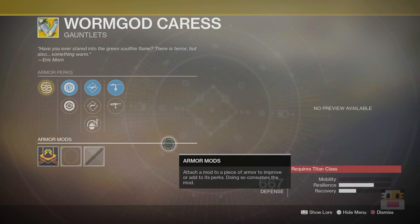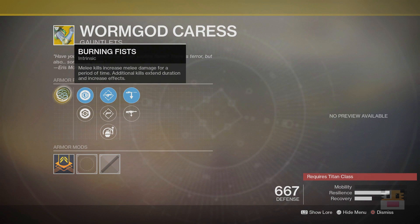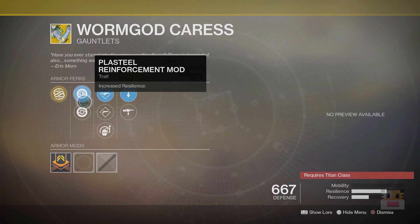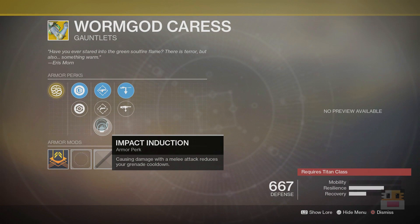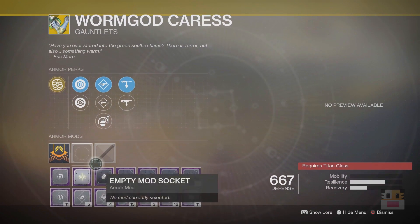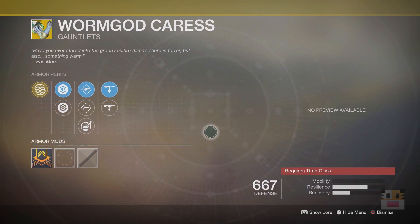Moving on, the Titan exotic is Wormgod Caress — you get this from finishing the Warmind campaign with your Titan. Melee kills increase melee damage for a short period of time; additional kills extend the duration and increase the effect. I could see this being useful with something like the Missile or Shoulder Charge, but Insurmountable Skullfort is better for that since you get melee energy back immediately. The arm rolls are nice for PvE and PvP, and you also get grenade energy on melee — good synergy. But Insurmountable Skullfort and Syntoceps are just better exotics for that function.